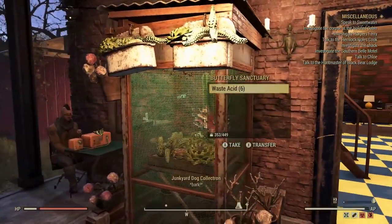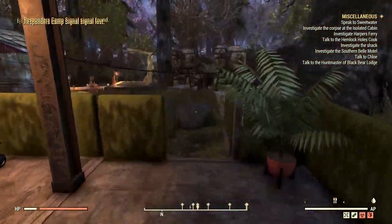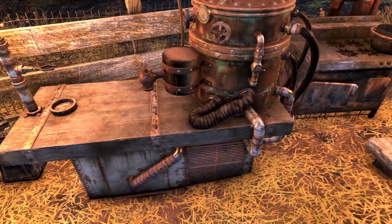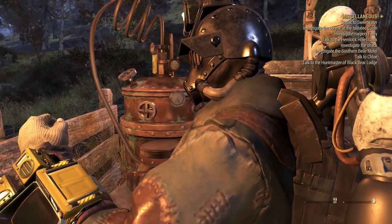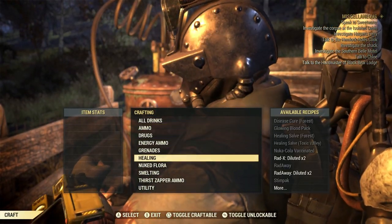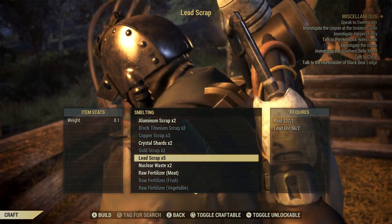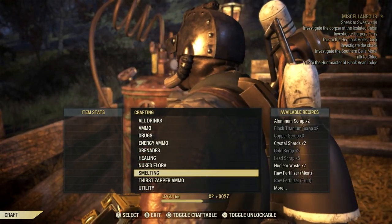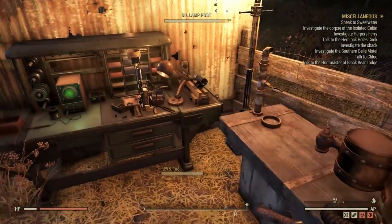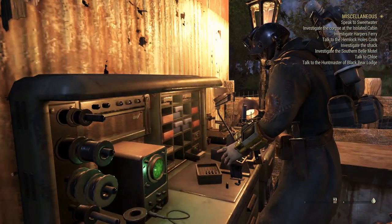Now in order to convert the lead ores into scraps you're going to need Acid. At my camp I have the Butterfly Sanctuary — you could get this from the Atomic Shop this week. You need the Acid in order to convert the lead ores into lead scraps. Go to the Chemistry Station, go to Smelting, and convert them to lead scraps.